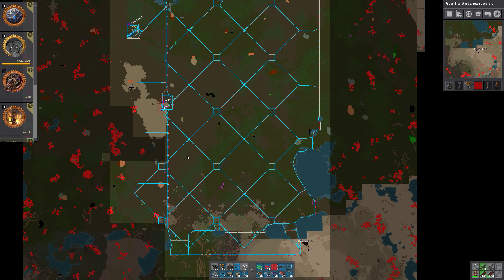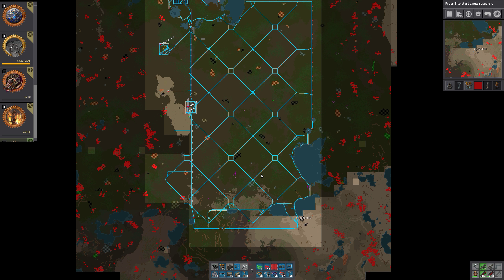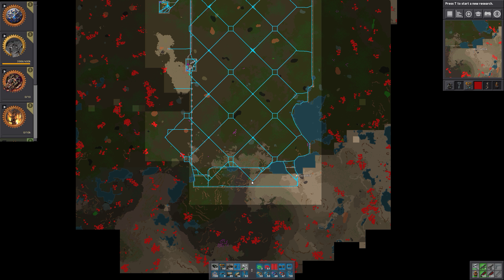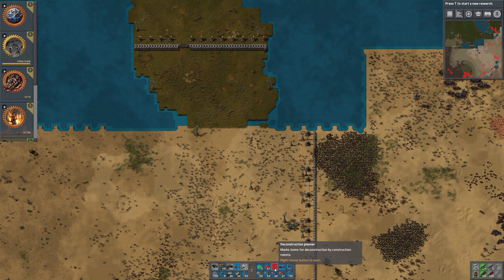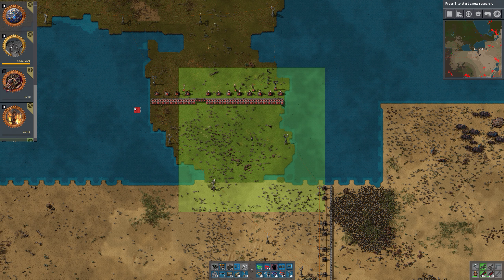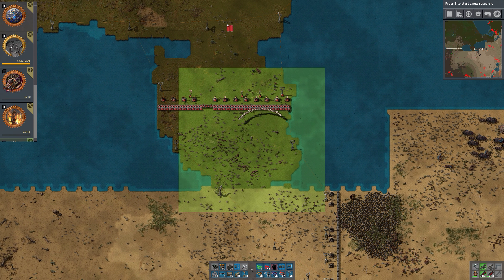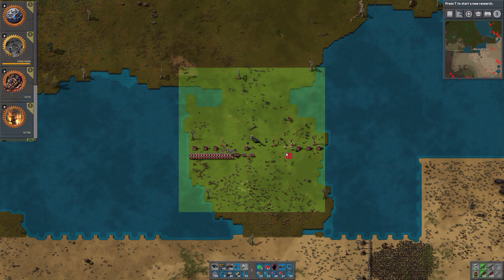How are we on radars now? We have all of the radars on the south, we have this square of radars, and it seems like everything is planked down except this power line. We need to take care of the walls and also some power lines. Let's do this, let's do that, and let's do that. That should be all we need.